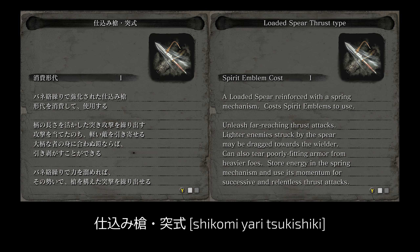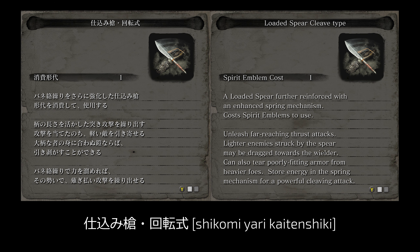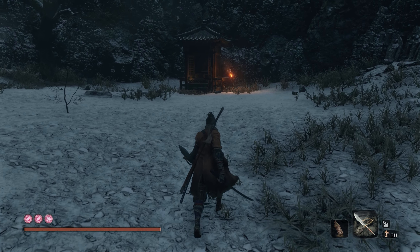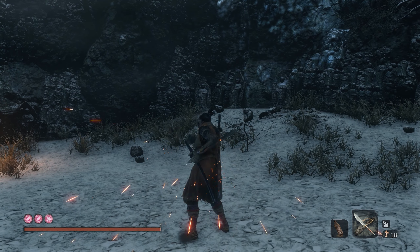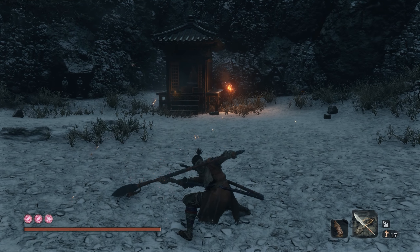The Thrust Type's original name is Shikomi-yari Tsukishiki — the localization is accurate; tsuku means to thrust. This is the first spring load upgrade for the spear that allows for an alternate attack, a series of thrusts. Cleave Type's original name is Shikomi-yari Kaitenshiki, literally rotating type, not really cleave type. The original says it is further reinforced by a spring mechanism, while the localization says the spring mechanism is enhanced. The last line describes a sweeping attack that mows down enemies. I've always thought that cleave describes splitting or dividing something, not rotating — if my understanding is incorrect, please let me know in the comments.